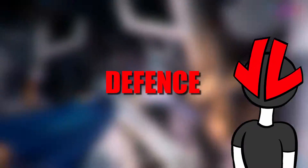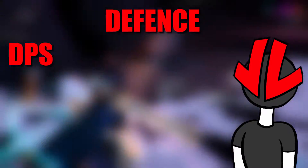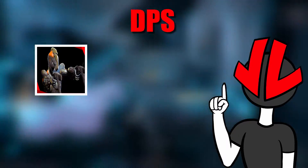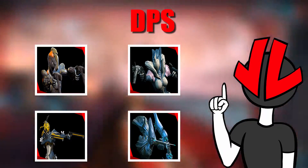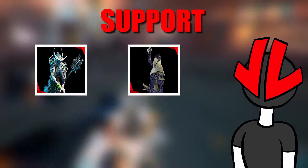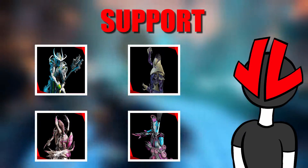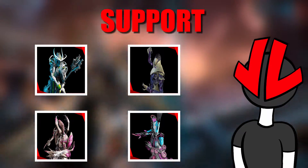Defense. For Defense, it's better to have one DPS frame, one Support frame, and two Utility frames. For DPS, the best frames are Ember, Saryn, Mesa, and Banshee, because their frames do a lot of damage in a big area of effect. For Support, it's better to take Oberon, Wisp, Nidus, or Octavia. The Support is here again just to keep the other frames from dying, or to dish out a lot of CC and buff them up.